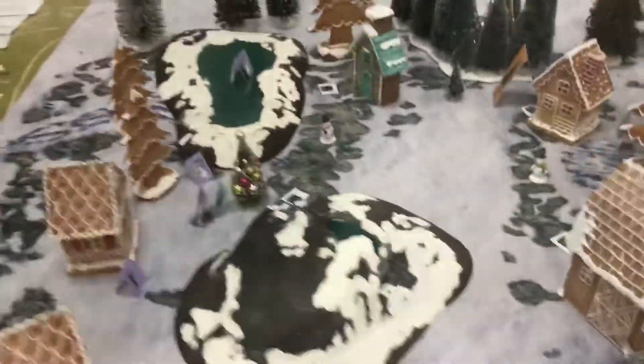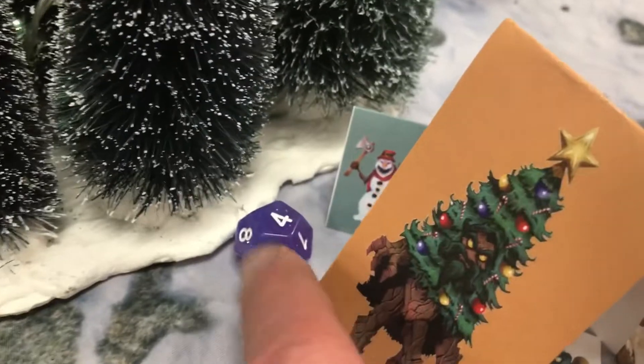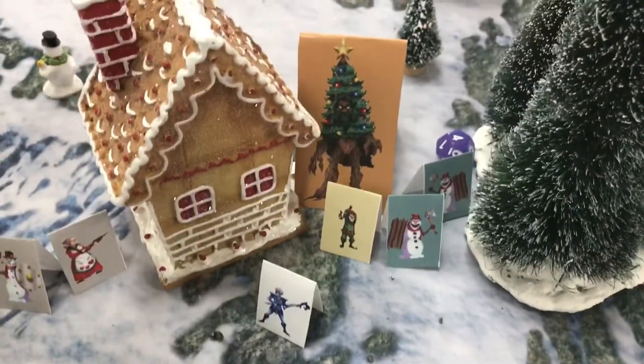Over in the corner with the Treant — it came over to get the elf. The snow person moved around into combat and hit the Treant, but the Treant has toughness — tough bark — so it avoided all damage.